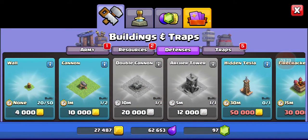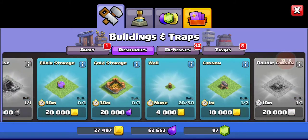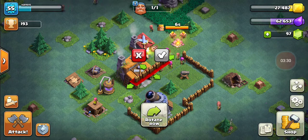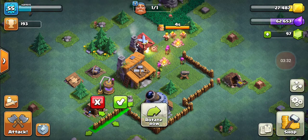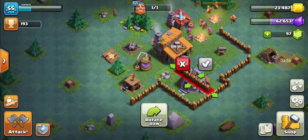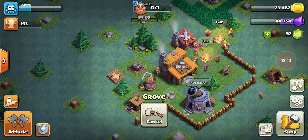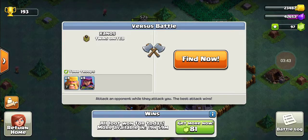I need walls. Let's look at defenses — there's a Tesla and a crusher. I've never seen the crusher before. I'll place a wall here. I'm pretty sure I can get rid of this thing now — yeah, that'll take a minute. My camps are full again, so let's go find another village to attack.